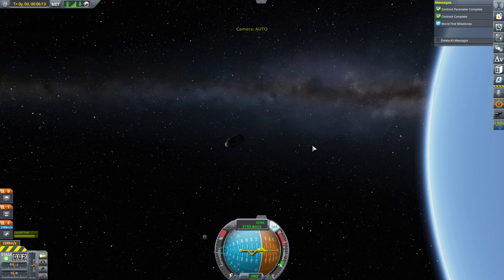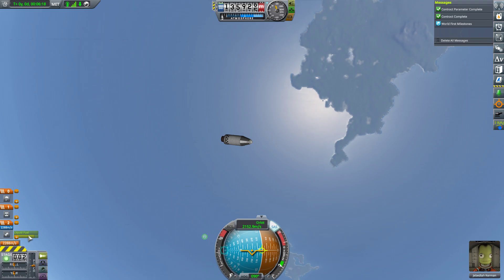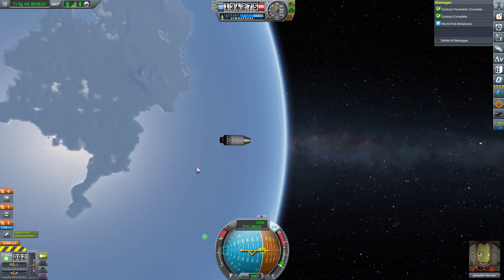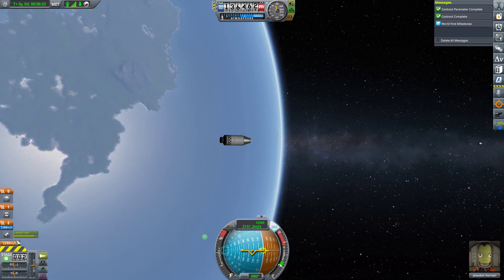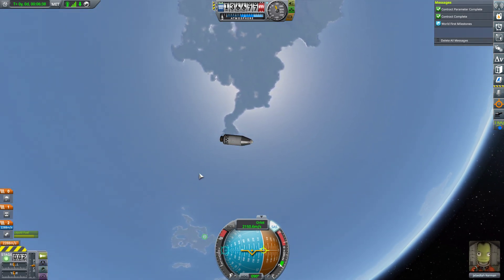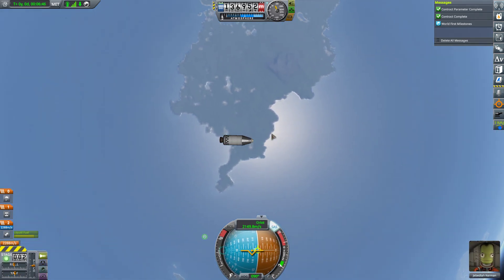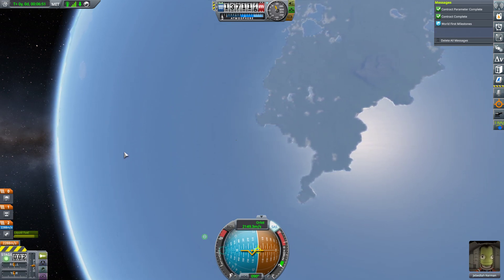Right now we should just bask in our accomplishment. We've still got a ton of fuel, and it might be possible to land with this, but it's not going to be very efficient. At this point I've actually got enough fuel to get to the moon and back. However, without the tracking station there's not really a simple way to do that. So what we're going to do is go around and try to land close to the space center, which is quite a ways downrange from us.